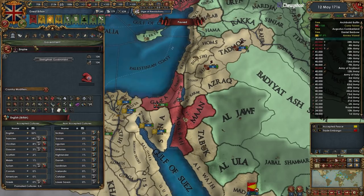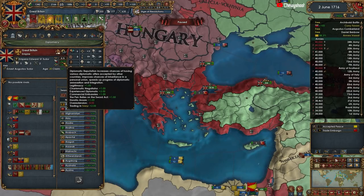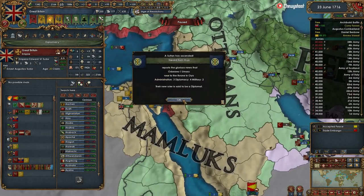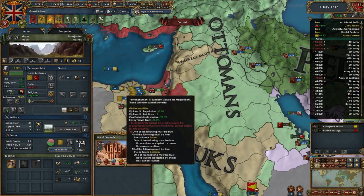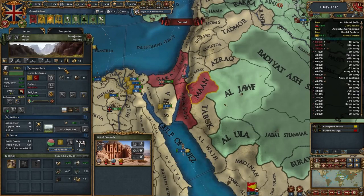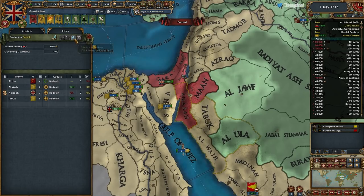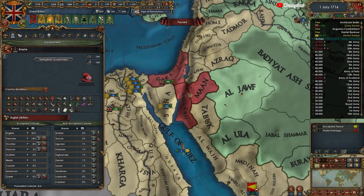There we go - for the rest of the game we get plus two diplo rep. Trading in ivory is giving us two as well, and we should get two from the Petra. Actually we have to culture convert this to Syrian if we want it, or accept Bedouin culture. That's a huge waste of diplo mana. Well, today I learned - I guess that's what I get for trying to game the system. Let's state it up - I don't think it's going to be enough to accept it. Need at least 20 dev and it's only three.